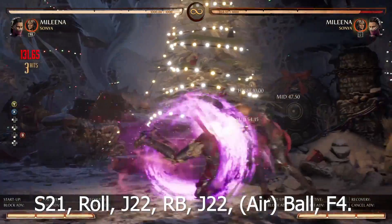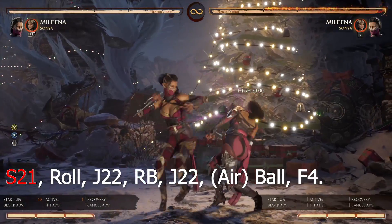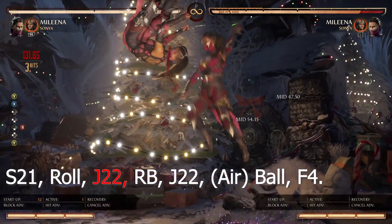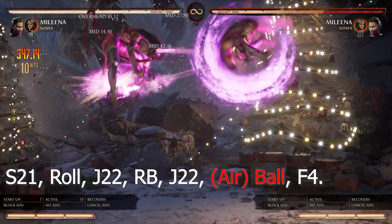Combo 5 execution: 10-2-1, roll, jump 2-2, cameo, jump 2-2, airball, forward 4. Second execution: 10-2-1, roll, jump 2-2, cameo, jump 2-2, airball, forward 4.